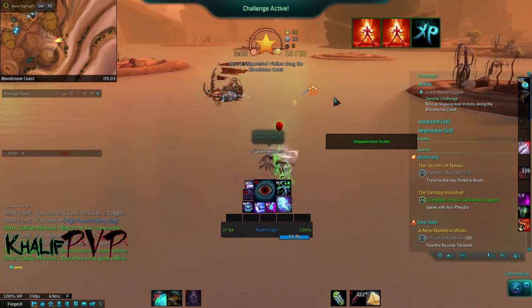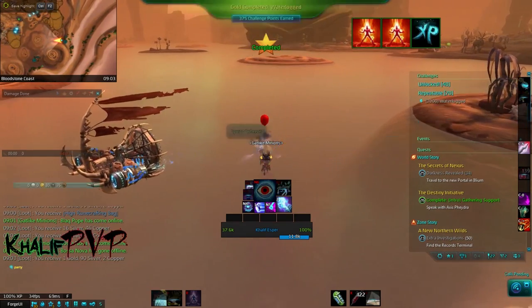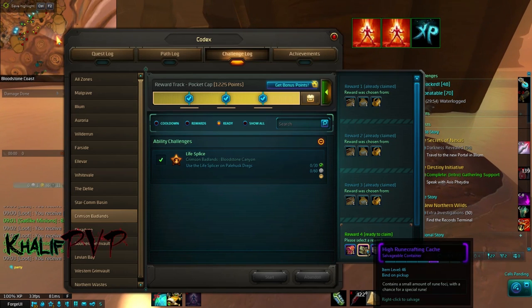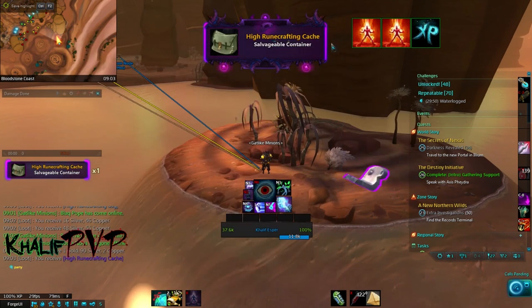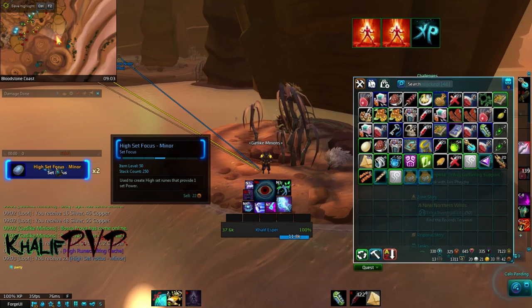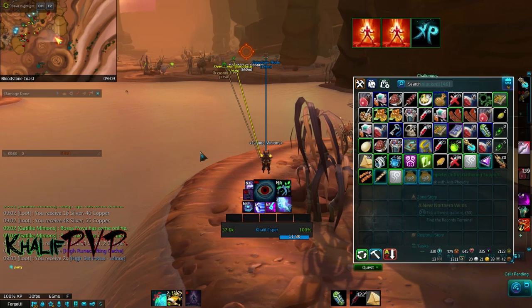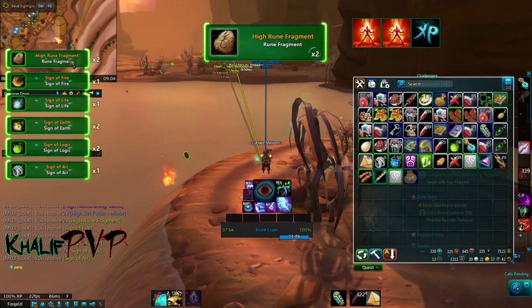I'm about to get gold right now, and you'll see as soon as I get gold I'll unlock the tier 3 one. Got 375 — unlocked my tier 3. I'm gonna go ahead and select the High Runecrafting cache as my reward. When I open it up, I have a small chance to get the high set minor, but there is a chance to get the purple one which is your major. In my experience it's about one in three bags that I open where I'll get it.